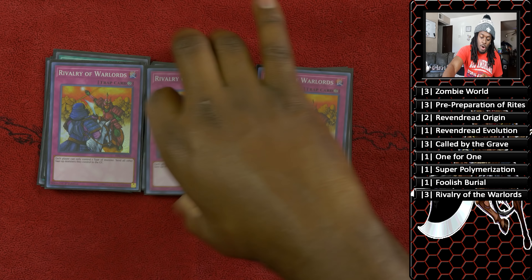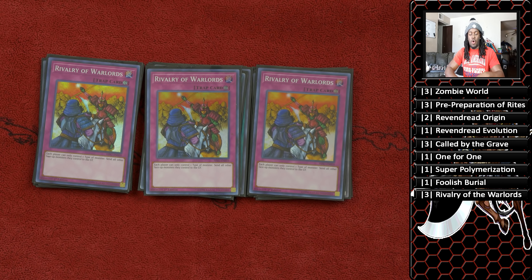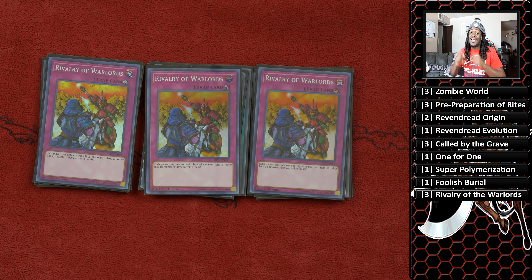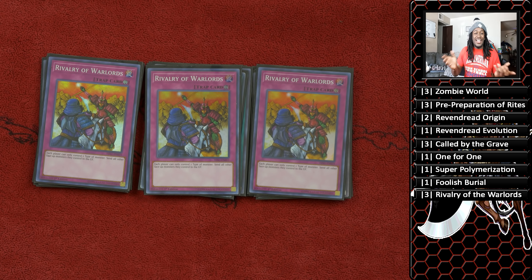Three copies of Rivalry of the Warlords. The ruling is your opponent can't attempt to summon a monster with a different attribute or different type than what they already control. If all monsters on the field are zombies, they can't go into their extra deck to summon a monster that is not a zombie — even from the hand. That's it for the main board.